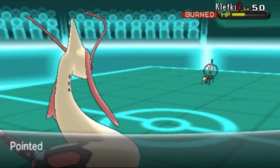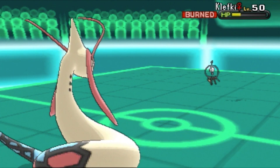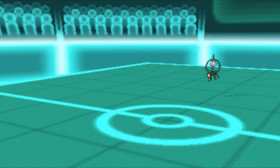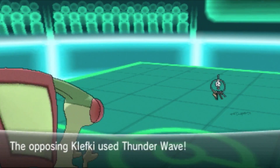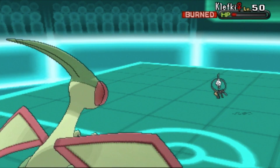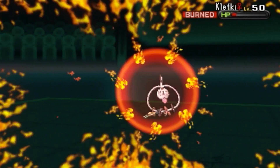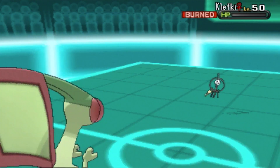Back to Klefki — I was trying to get a favorable matchup and get some Stealth Rock damage, but Dragontail does not affect Klefki. Thunder Wave is incoming. I don't have Marvel Scale on my Milotic because I don't have an Ability Capsule — I'm working on it. He'll get Marvel Scale soon, so I switched out to Flygon.